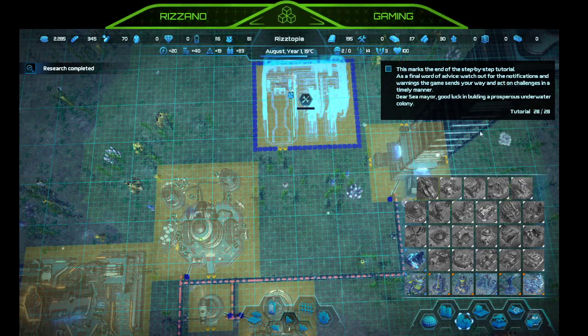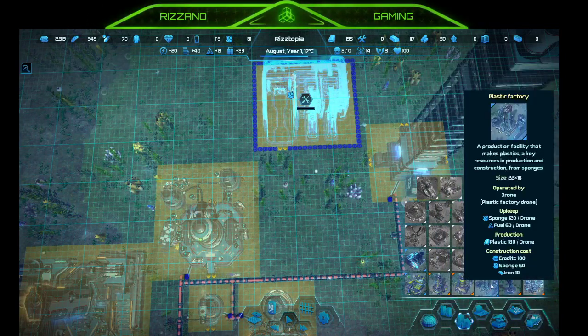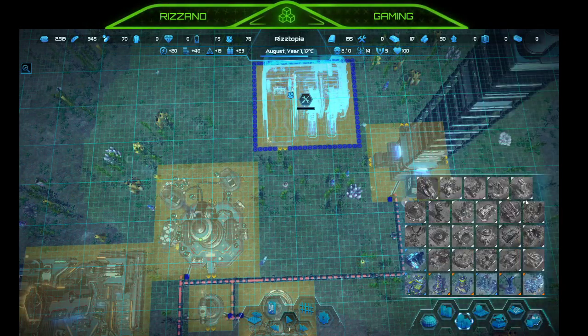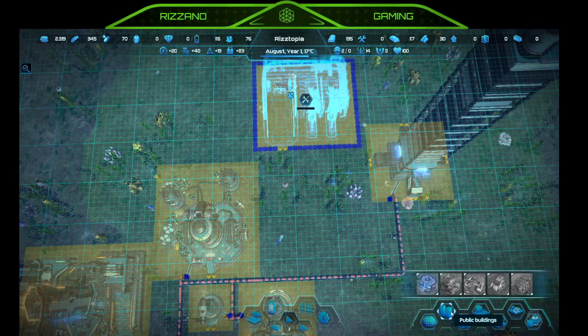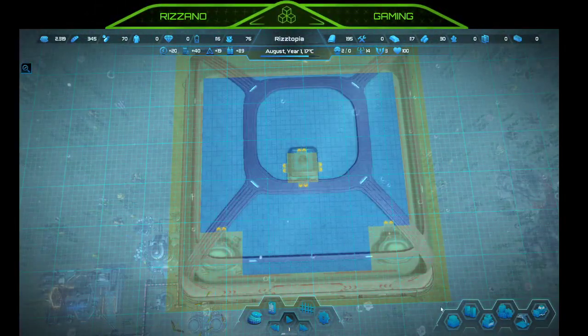This marks the end of the step-by-step tutorial. As a final word of advice: watch out for notifications and warnings the game sends your way. Good luck on the building, dear Sea Mayor. I feel like I'm just thrown in here and overwhelmed. We did a plastic factory, tidal turbine, battery factory — I guess we'll do a few more houses.